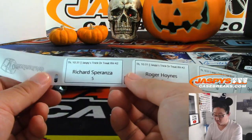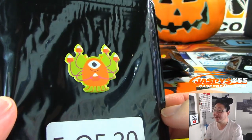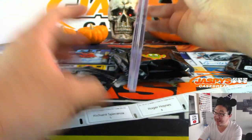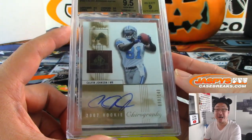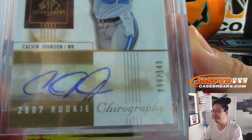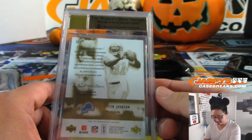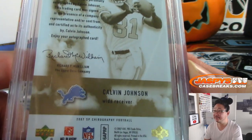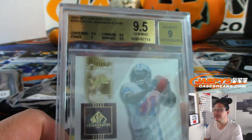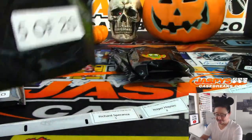Got another one coming up next. Richard, pack 5 — another monster holding a bunch of candy corn, different monster. Richard S — another graded card — Calvin Johnson rookie autograph, 2007 rookie, 99 out of 149. Graded 9.5/10 overall: centering, corners, surface all 9.5, edges a 9, autograph a 9. That is pretty awesome.